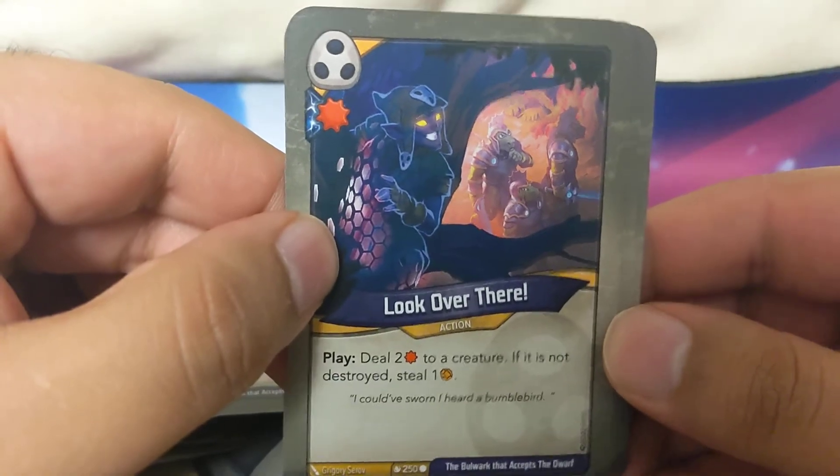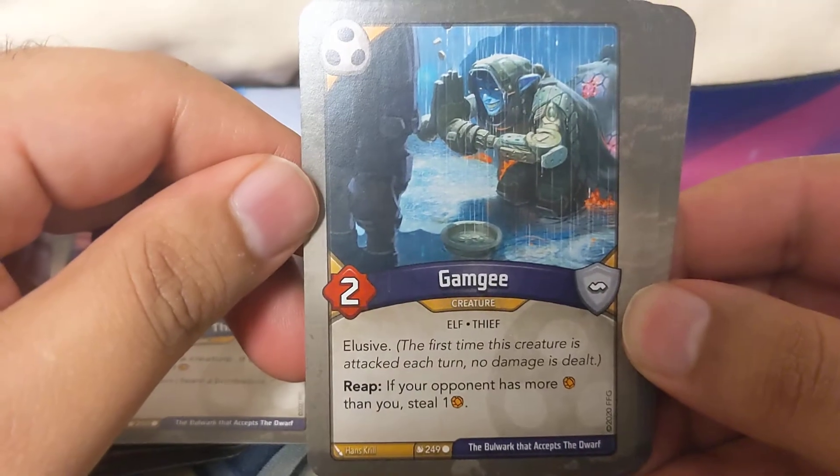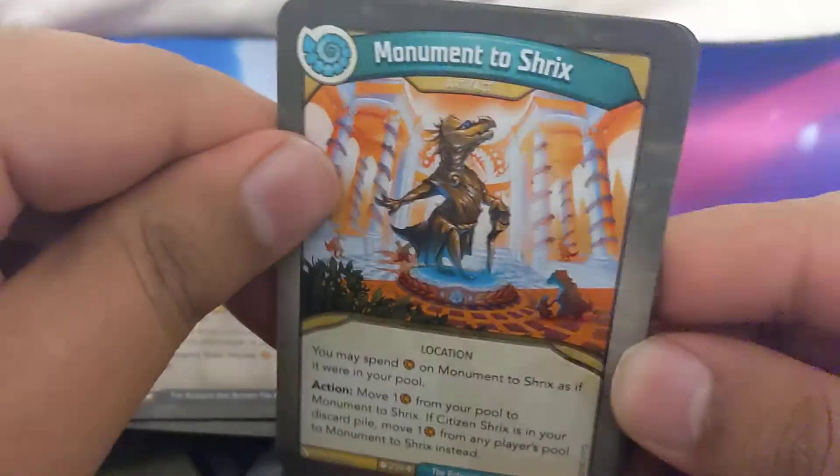Look Over There: deal two to a creature - if it's not destroyed, steal one. Gamji reap: your opponent has more amber than you, steal one. So here we go.